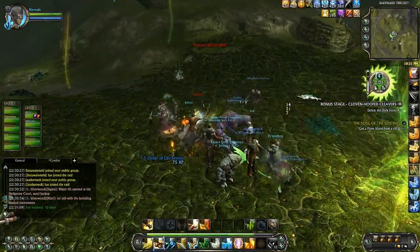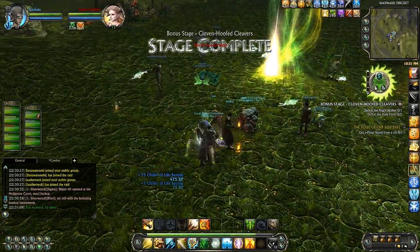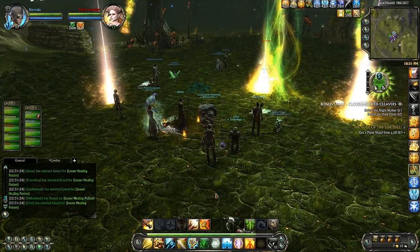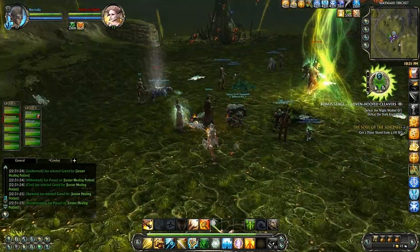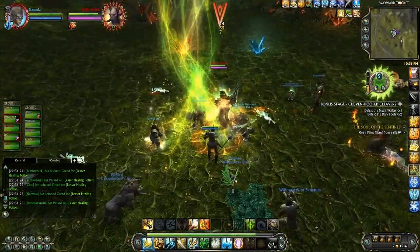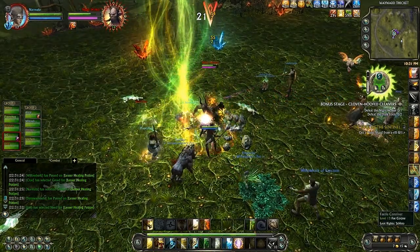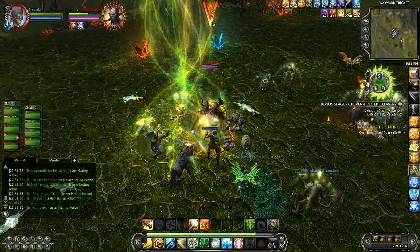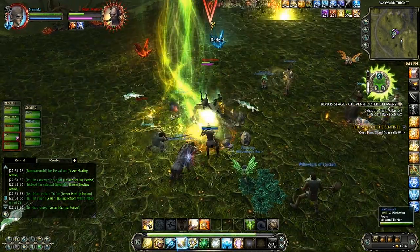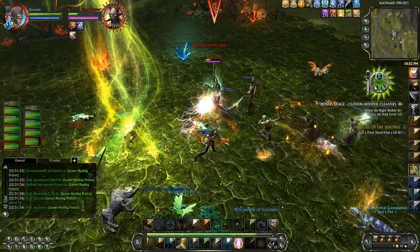Finish off the last two dark foots here. Bonus stage — Cloven Hoof. And you'll notice Cloven Hoof is an elite, so he is going to be the major end boss here. If you take a look at the little rift interface over here, you can see my participation gauge — this is telling me how much I'm participating, therefore how much of a reward I'm going to get at the end.